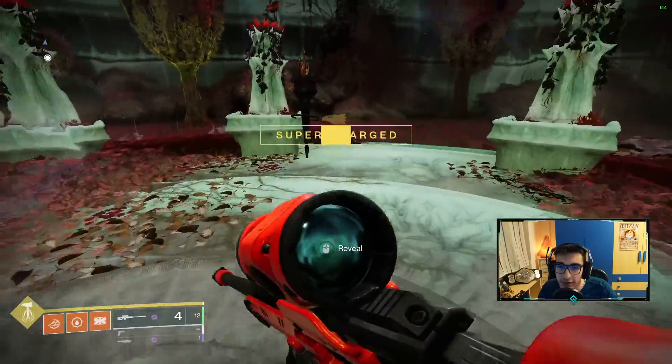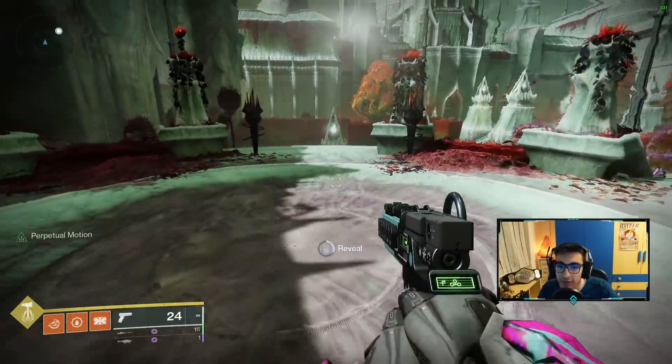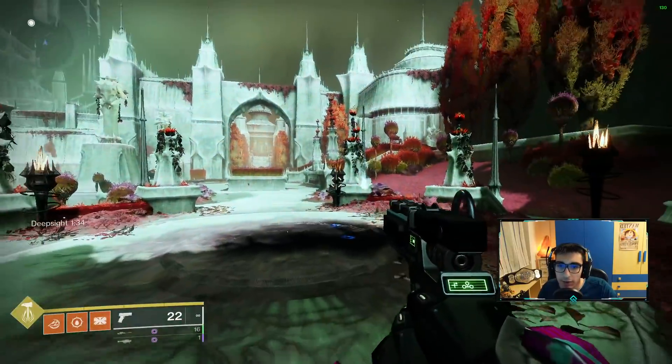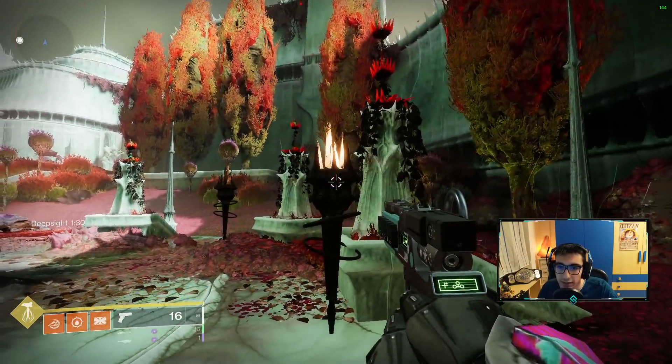Remember that one rank requires only 1000 XP, so this is crazy. Doing this route twice already gives more than one rank. So you activate the Deep Sight tier — you gotta shoot those lanterns and light them all up. I'm not sure about the sequence; I think it changes, but it's pretty easy.